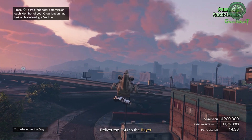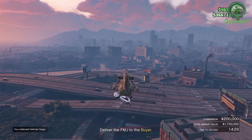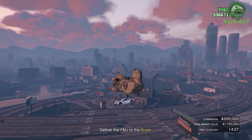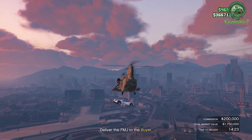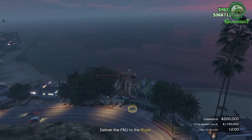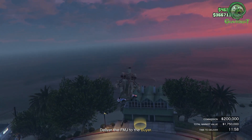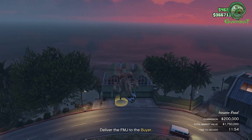Make sure you fly up high enough into the sky so the enemies on the ground are not going to spawn in and shoot your vehicle. This is a much easier way to get across the city or wherever you need to go for the delivery.